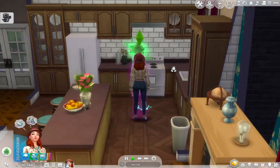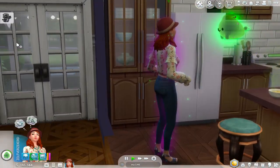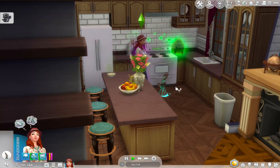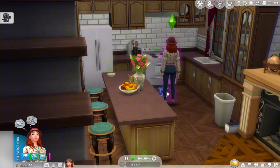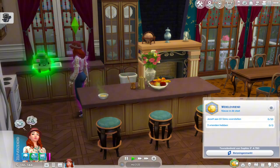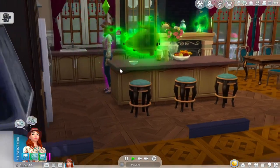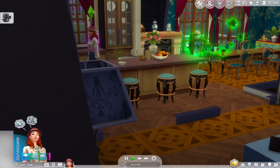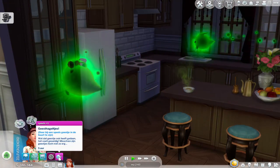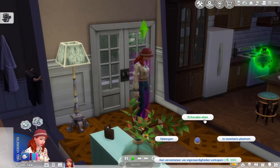I thought it wasn't going to do anything but it actually did. Sophia is moving very slowly and there's another ghost. It seems like at nighttime this all activates. This thing keeps popping up — it just keeps coming and doesn't break. Now it's gone — I hope it's permanently destroyed. There's nothing in my inventory. He stands tall. Oh no, there are two of them now! They look cute but what do you want? What is this glowing stuff on me? Ecto cake — I wonder what happens if you eat it!